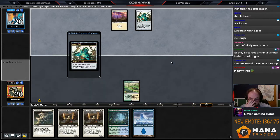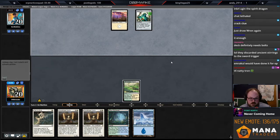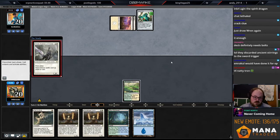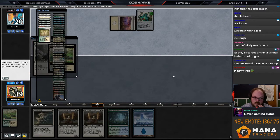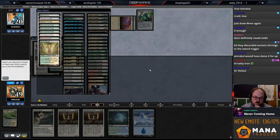Against Death and Taxes, the first equipment I always want to get is Batterskull, because they have Skyclave Apparition to answer all the swords, and none of your swords get protection anyway. So if they play an Arbiter it's going to be pretty awkward. I want to fetch two white sources in case they go Phyrexian Revoker or Arbiter on the next turn — play Ghost Quarter, make sure I have two white sources and play the Stoneforge Mystic.